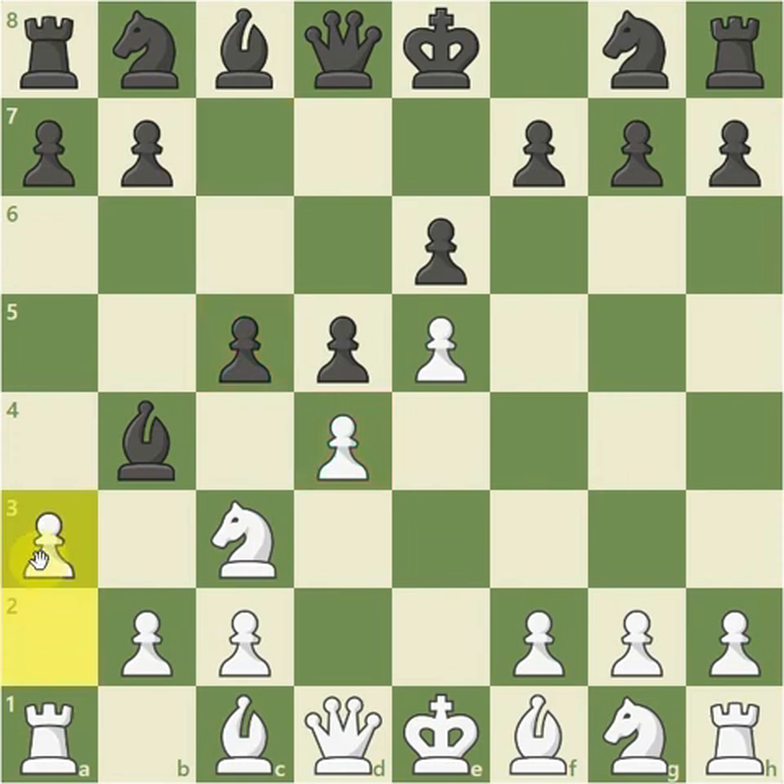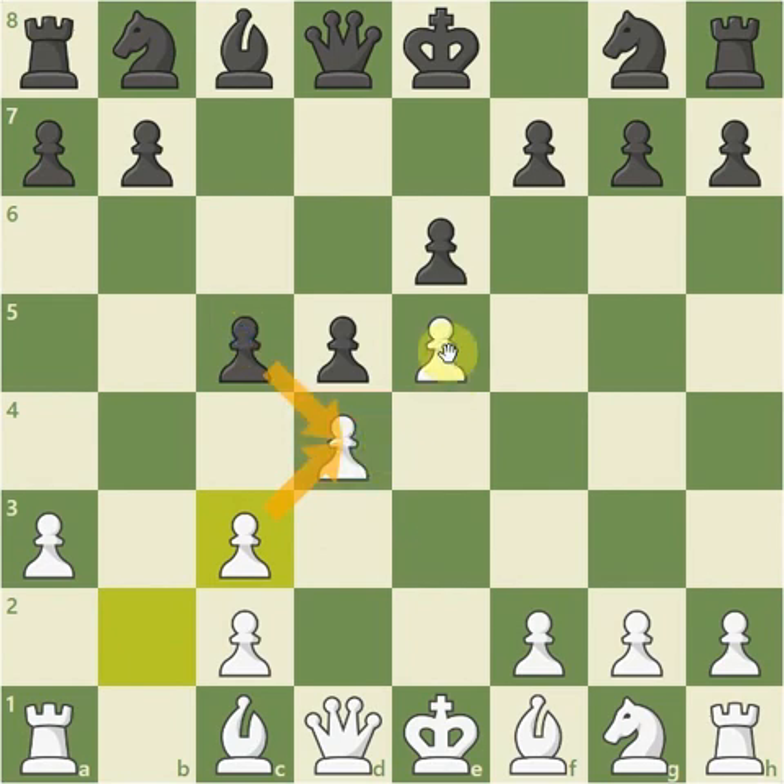So A3, encouraging black to take on C3, which is what happens. And after B takes C3, now the pawn on D4 is supported by another pawn. So if black captures, it'll just be replaced. White maintains the two central pawns.